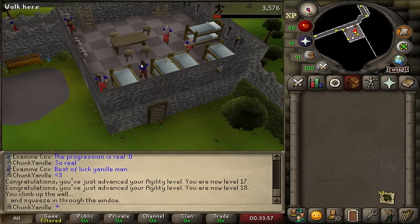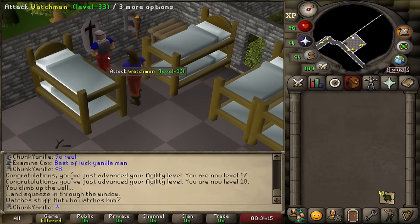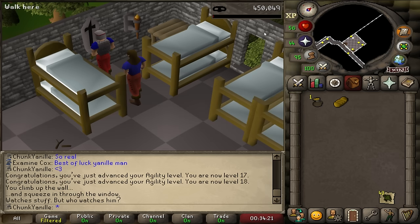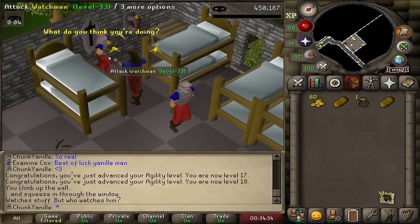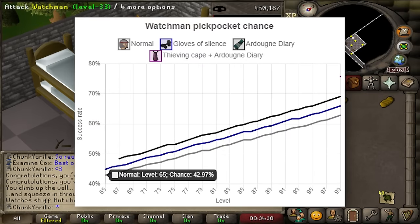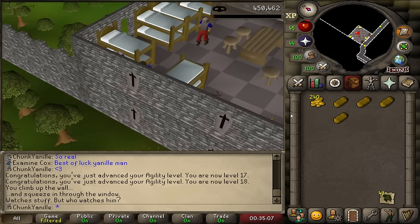The trellis puts me right next to the watchmen — finally they're accessible. They're only level 33. I can finish up a goal I've been waiting to complete: pickpocket a watchman. There we go, 137 thieving XP. Look at their loot — 60 coins and a piece of bread! They do catch you very often; my current rate is less than 50%, so this will be slow, but a lot faster than thieving men. Anyway, that's for another time.